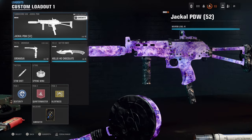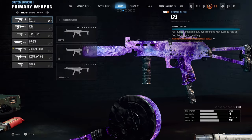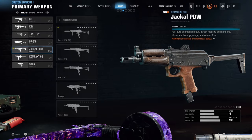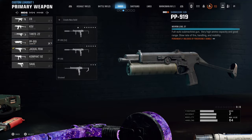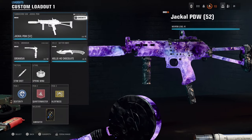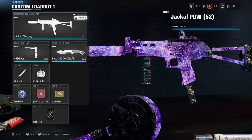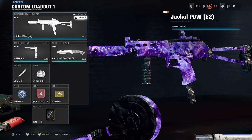We're also pairing that up with the recoil springs to further make it a laser beam, so try this gun out. I've seen a lot of people use it and claim it's the best SMG, and after trying all of them I do think the Jackal PDW is the best. But honestly, every single SMG in this game is very solid — the PP, the Tamdo, the KSV, the C9 — all super solid options, but I think the Jackal takes the cake.